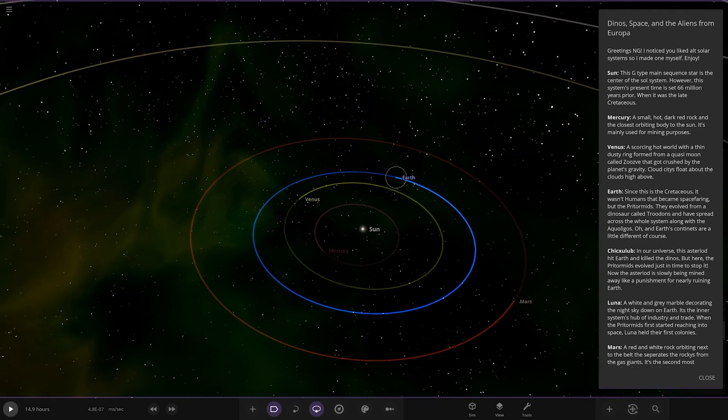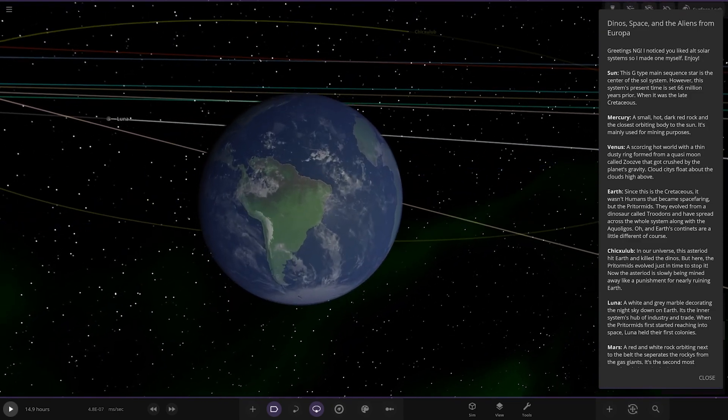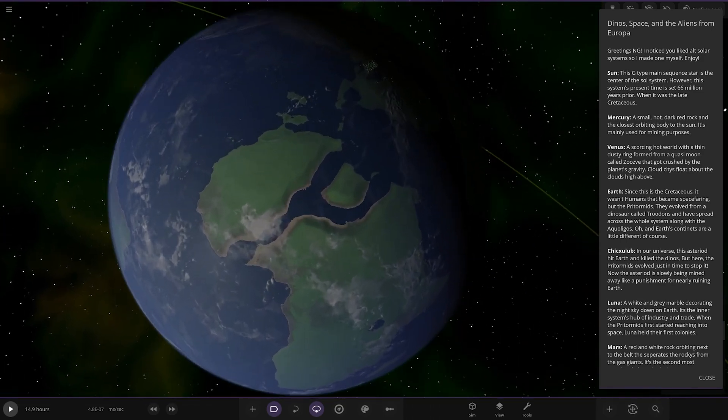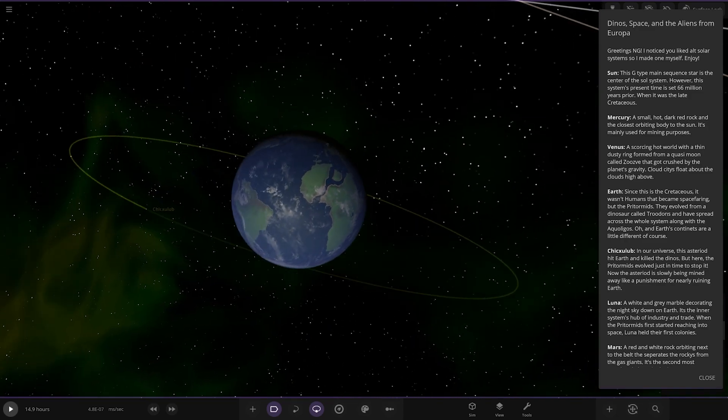Next up we've got Earth. Since this is the Cretaceous, it wasn't humans that were space-faring, but the Pridemords — they evolved from a dinosaur called Troodons — and have spread across the whole system along with the Aqualigos. The Earth's continents are a little different, of course. Oh, I like it — that's so cool. He's used the custom textures. Let me just get a full look at this — he's custom-made it.